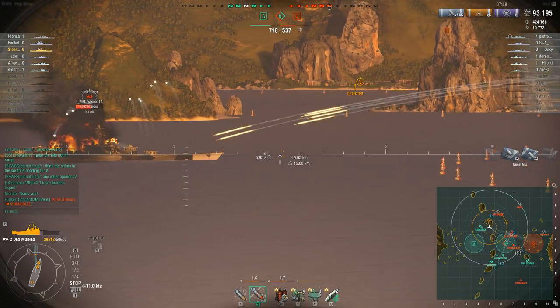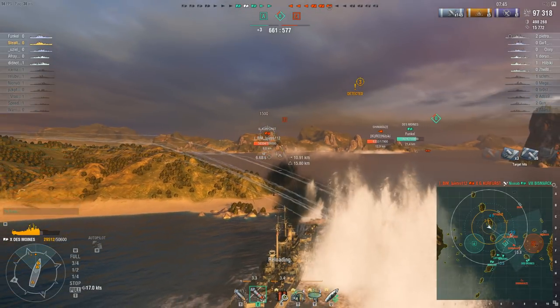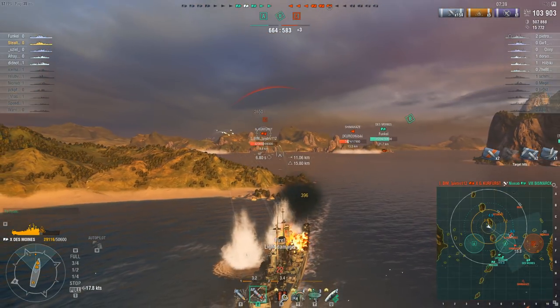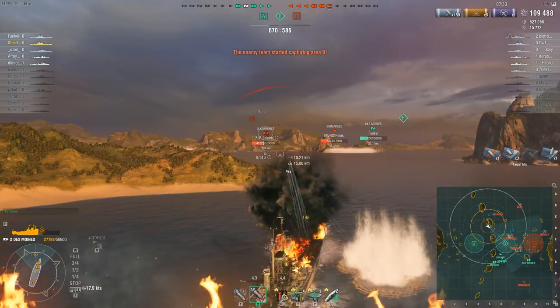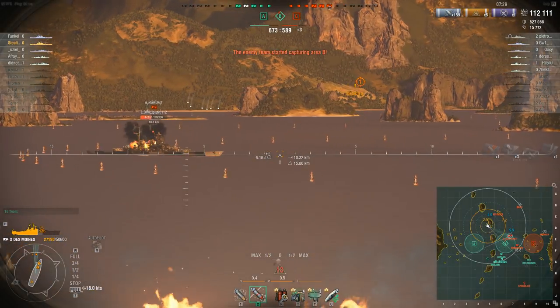This is where the Des Moines usually can do a lot of work. My shell arcs are generally a little floatier than his, so I should be able to dodge most of his fire — and there we go. Thanks to the island cover I'm no longer being detected. Just let that fire burn for now.